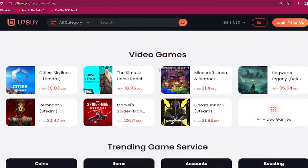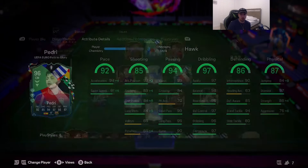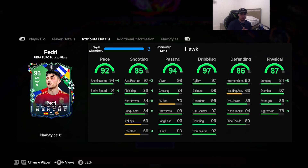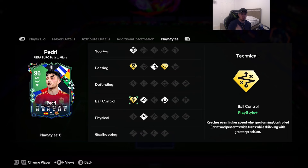Welcome to another video — today we're going to review the 96-rated UEFA Euro Path to Glory Mr. Pedri, looking absolutely insane. The card is 5'9 in height, high/high work rates, 5-star skill moves, 4-star weak foot, with acceleration type controlled explosive: 92 pace, 85 shooting, 94 passing, 97 dribbling, 86 defending, 87 physicality. Play styles include fitness shot, long ball pass, first touch, rapid, and relentless on basic; the three gold play styles are technical, inside forward pass, and tiki-taka.